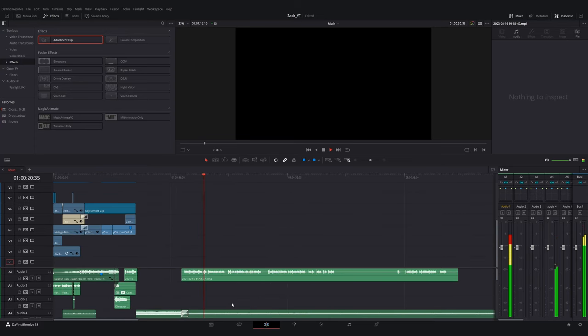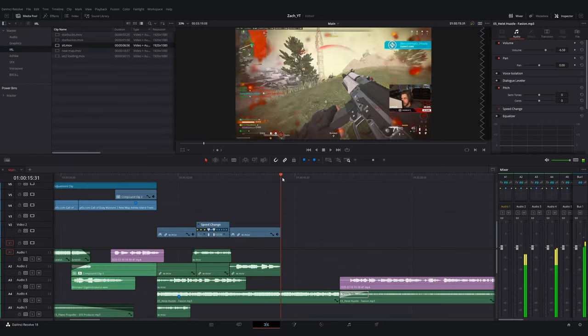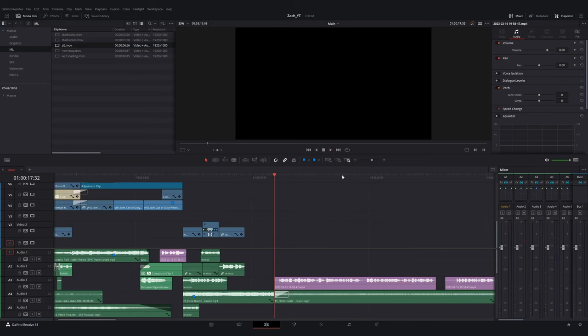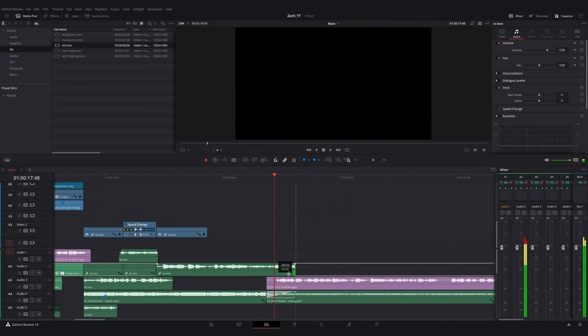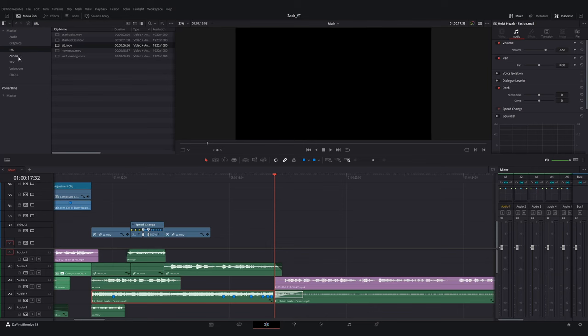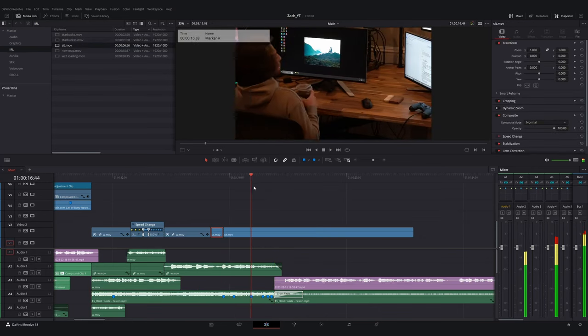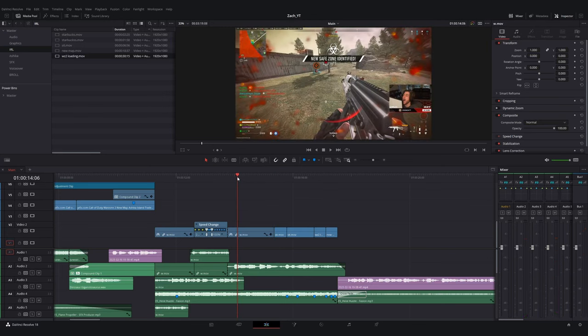At this stage the opening 10 to 15 seconds are done. That purple-pinkish track you're seeing is Zach's voiceover. Normally what I do is set up a separate timeline for voiceover stuff and another for raw unedited gameplay cuts to pull from. Right now I'm trying to figure out how to get out of that opening section — we have the 'Welcome to Ashika Island,' then slow-mo cinematics, and then I want to punch into the gameplay and have something that reaffirms we're actually doing Ashika Island. You also briefly saw some IRL shots of Zach getting to his setup.